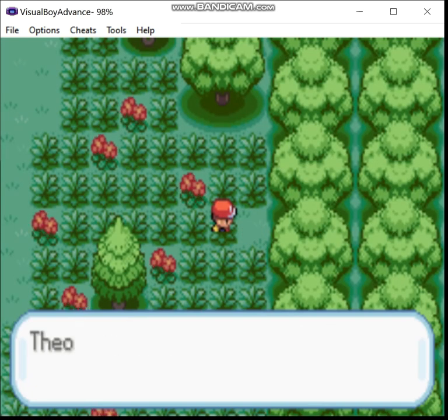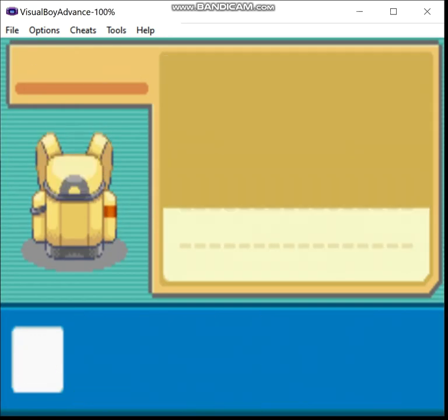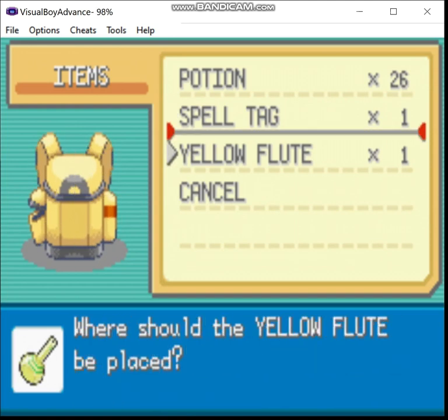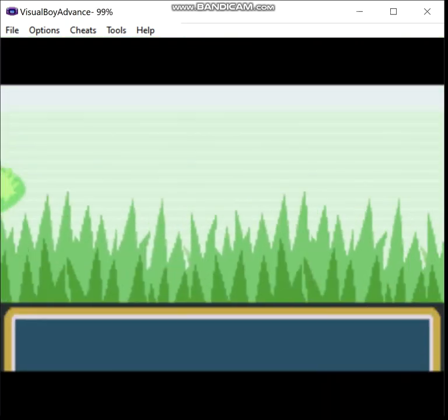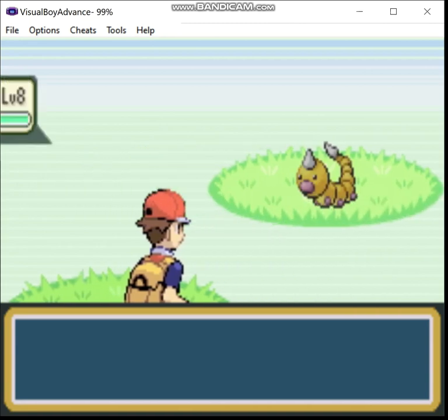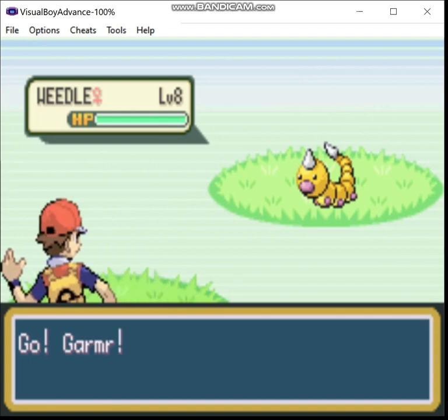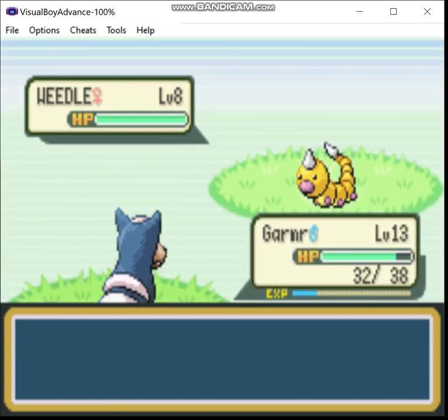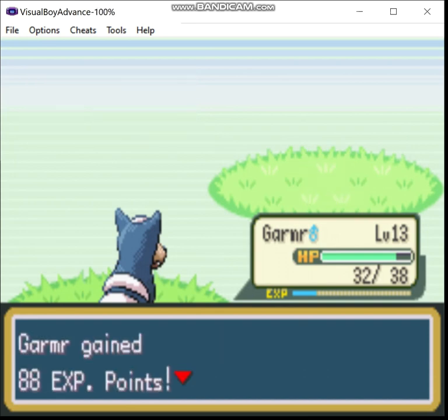Over here we have a Yellow Flute — this cures your confusion and is reusable, as you'd know from watching my Emerald Steel Monotype. Another shiny — a Weedle. You run into a lot of shinies in this hack. If you like shiny hunting but you're frustrated with the odds, this is a good one for you. I'll be honest, I think the encounter rate may be a little too high, but well, that's just me.